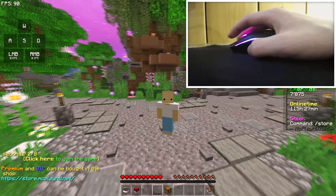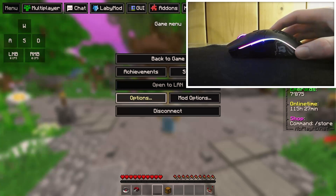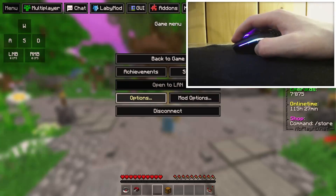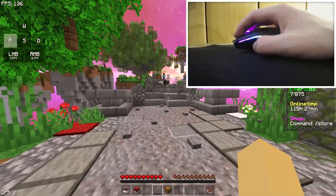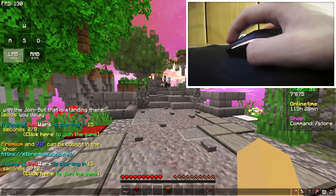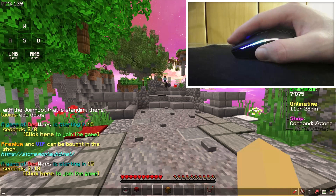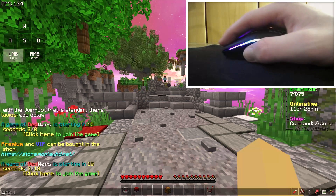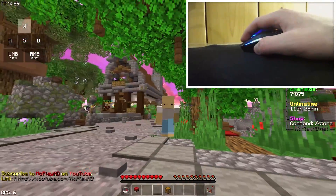It's very simple. First of all, you want to know if your mouse can double click. As you can see, I have a Glorious Model O. To test if your mouse can double click, go into Minecraft or a CPS clicker test — anything that can show you that you clicked your mouse. I'm using the keystrokes mod, which shows that I'm clicking the left mouse button. What you want to do is literally let your finger drop on your mouse like this, and as you saw I got a very brief click and the counter said one CPS.